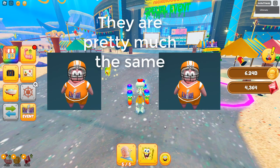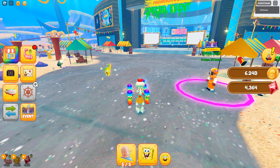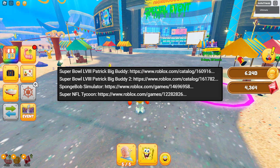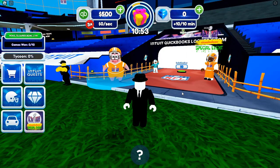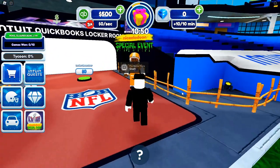There are actually two UGCs, which I'm showing on screen right now — the second one is in another game. Both of these UGCs and their games are all in the description, so you can check there if you want to find them yourself. The other game is called Super NFL Tycoon.